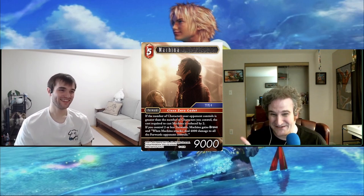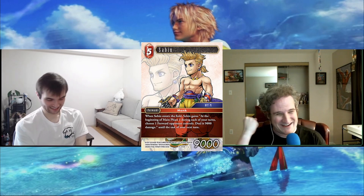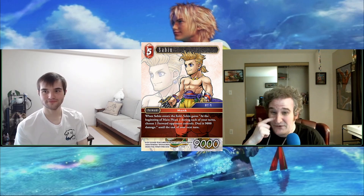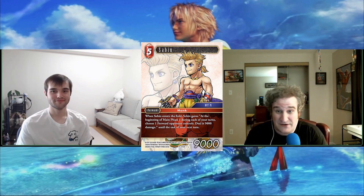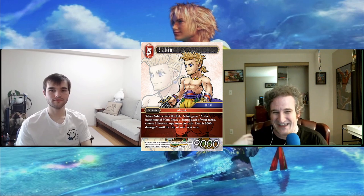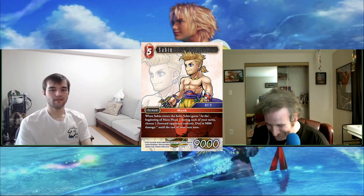Sabin is my favorite character in Final Fantasy 6 and he just can't seem to get a really great card. This card is worded weirdly — I thought it was 9k every turn, like a threat you've got to get rid of. No — it's only 9k for the first turn. You enter him, he has to live a whole turn, then gets a one-time 9k nuke. Why? Why does my Sabin always have to be like this? I'm just heartbroken.